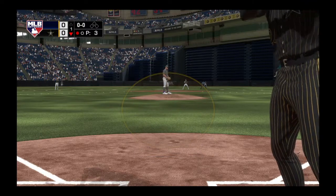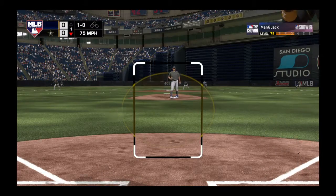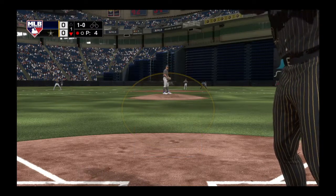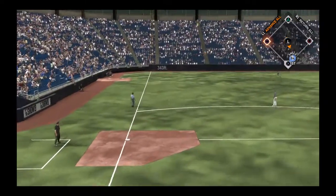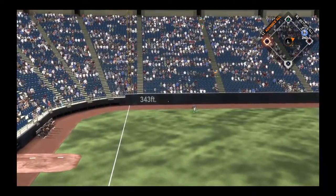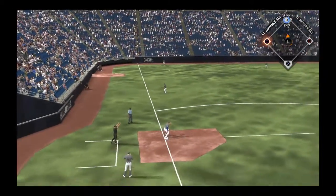The bases are empty here with one away, and here comes Junior. Curveball taken outside to begin the at-bat. Ball one. And there's a line drive — base hit to left field. He takes the turn and heads for second, and he'll reach second now with one away.